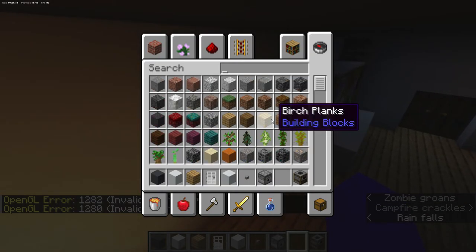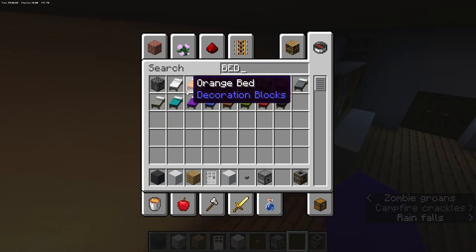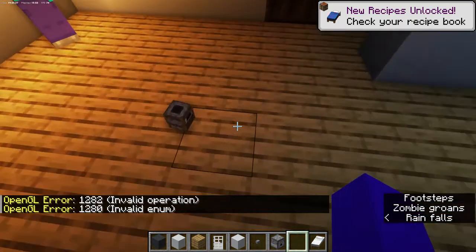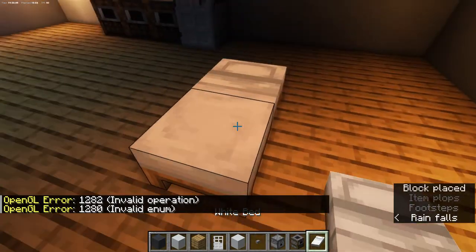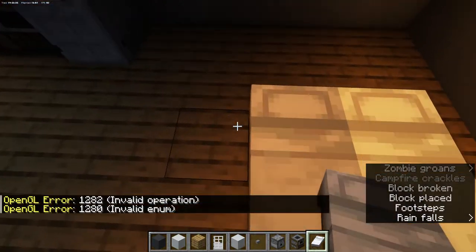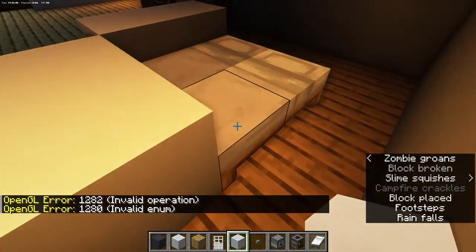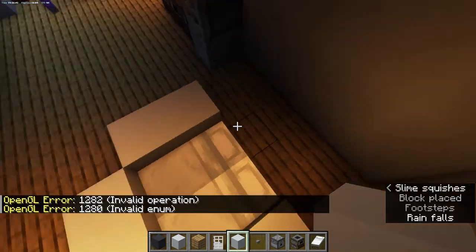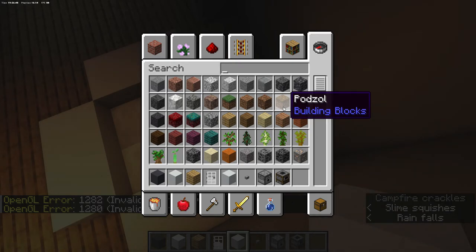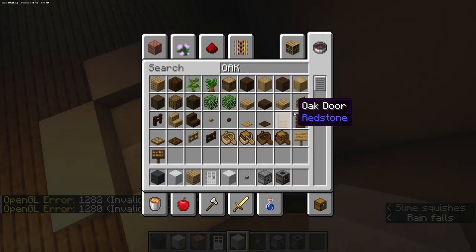I'm going to show you how to make a bed for no reason. You can take a white bed — take two beds and put them on the ground like this. Then add an oak fence beside it.